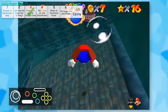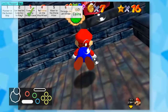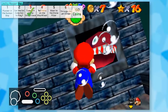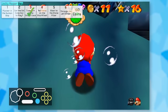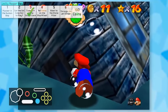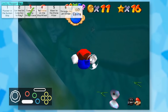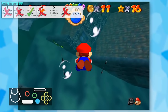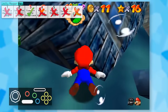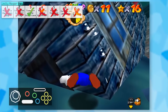I tried so many different methods to get into the ship to attempt the other stars, but the stupid eel just would not leave and I had no way of getting inside. I even tried clipping through the ship like speedrunners usually do, but I couldn't get the right angle. Stars 1, 2, 4, and 6 are completely inaccessible, and Star 5 requires the cannon or ship to get to, but neither of those are viable options either.